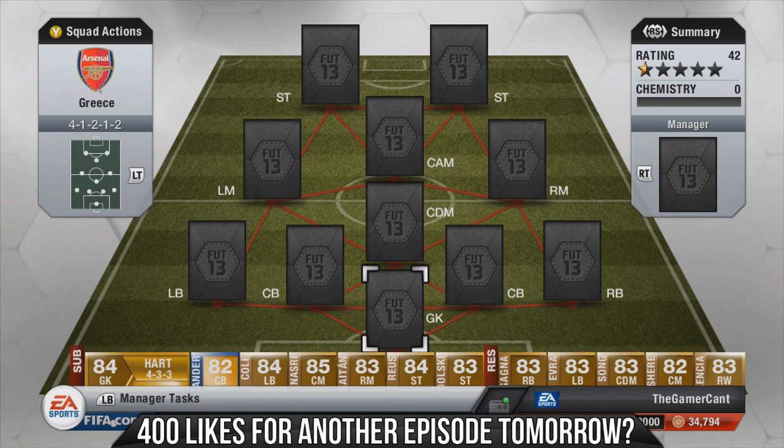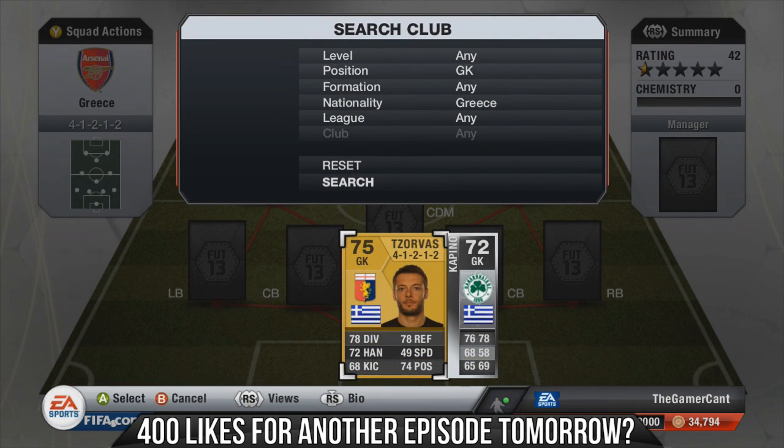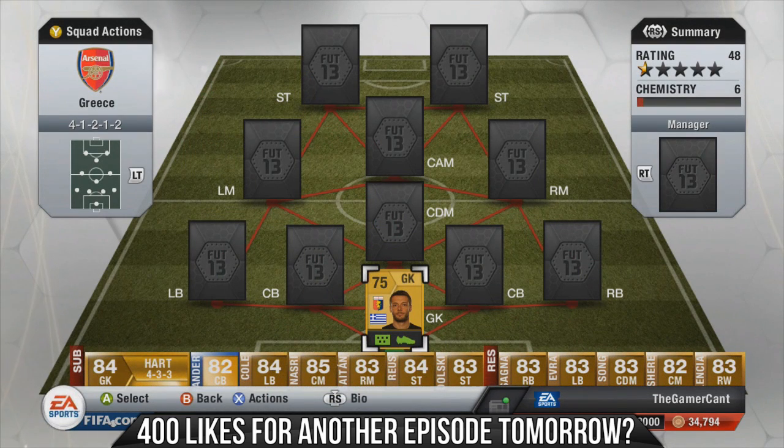Today we have G, and that means Greece, and Greece are amazing. This is the best squad I've used — it was quality. Before we get into it, if you guys want a fast and reliable coin service, check out utcointraders.com, there's a link in the description. You're gonna need those coins to build this squad.